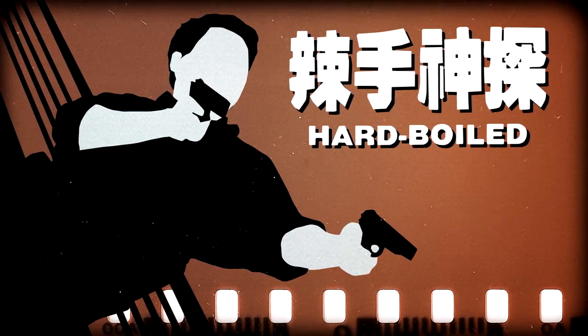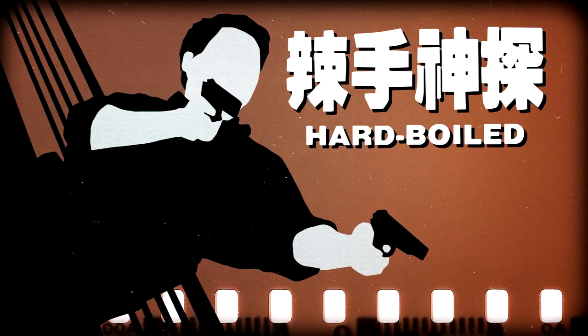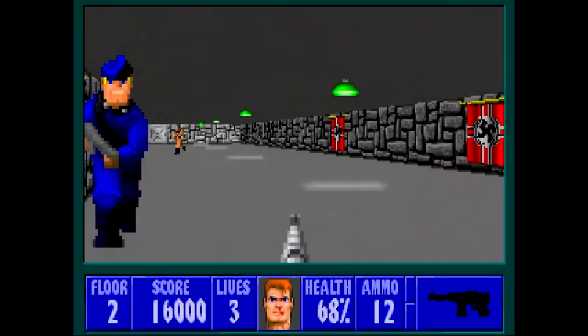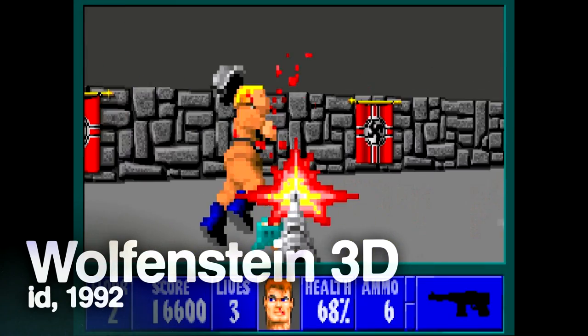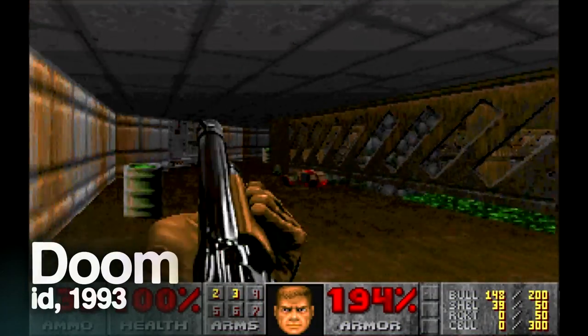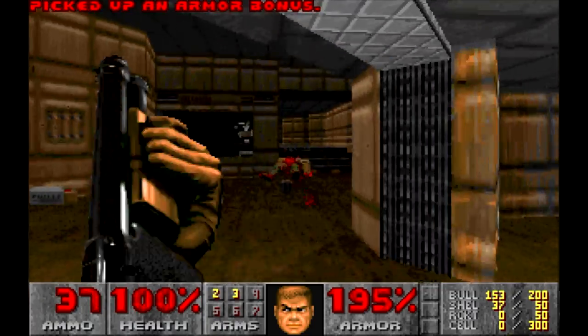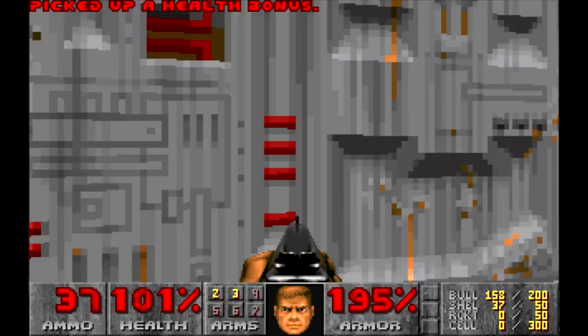Chow Yun-fat features as Inspector Tequila Yen, an undercover cop who's not afraid to get his hands dirty — an anti-hero with a total disregard for authority. It was around this time that the foundations of the first-person shooter genre were laid. Id's Wolfenstein 3D was released the same year. With Doom's release in 1993, the now-familiar format of gun-focused gameplay with a first-person view had taken hold, and with the influence of cinema it wouldn't be long before we would see a game featuring Woo-esque gunplay.